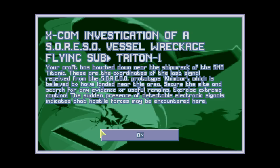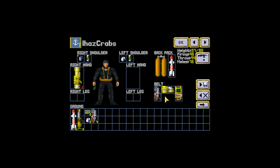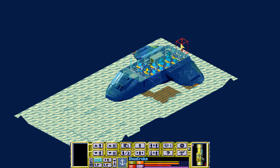These are the coordinates of the last signal received from the Soriso prototype Kimtar, which is believed to have landed near this area. Secure the site and search for any evidence of useful remains. Exercise extreme caution - the sudden presence of detectable electronic signals indicates that hostile forces may be encountered here. I have crabs is there, and Sawyer is there, and Starring Poet is there.